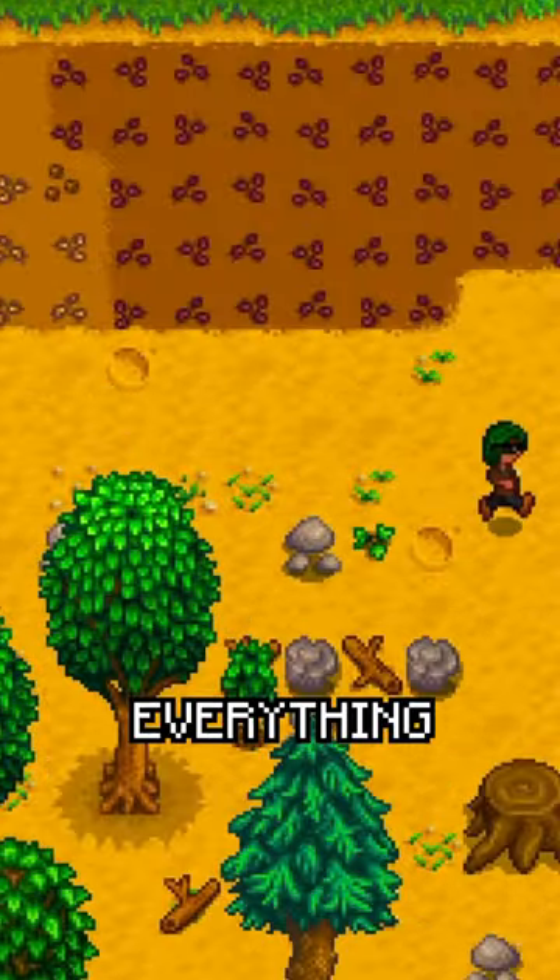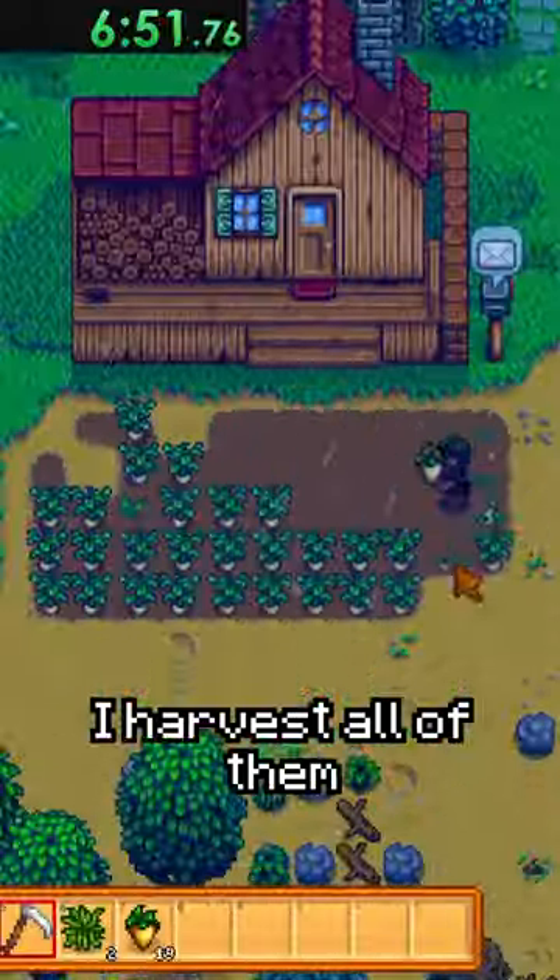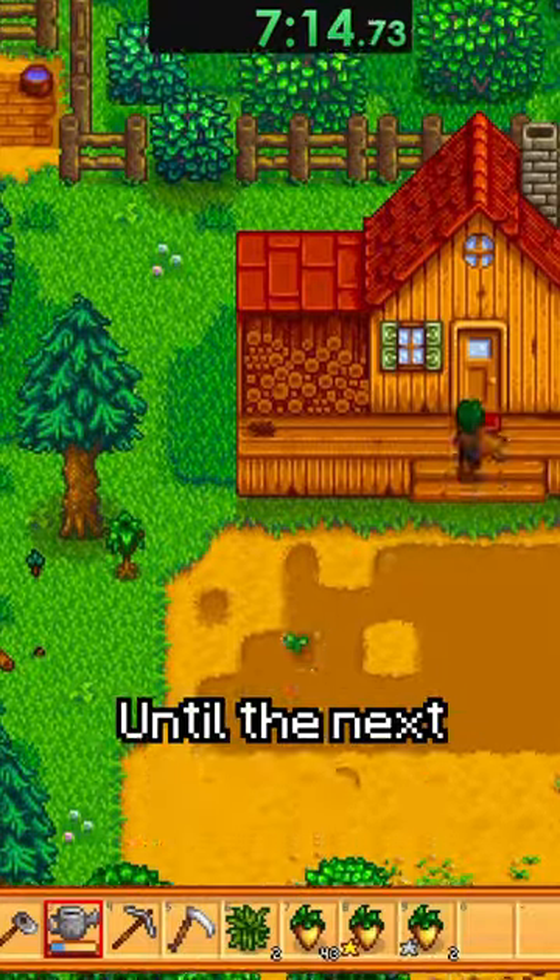I then plant and water everything. After only losing two parsnips to crows, I harvest all of them, and then water my cauliflower until the next best luck day.